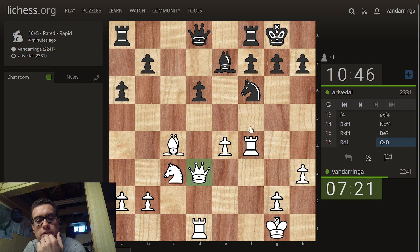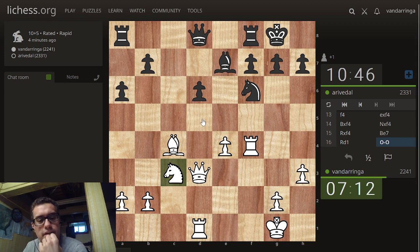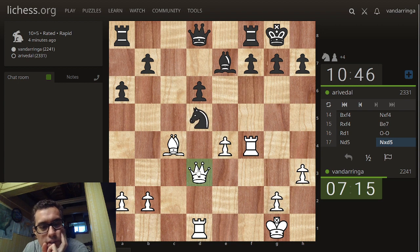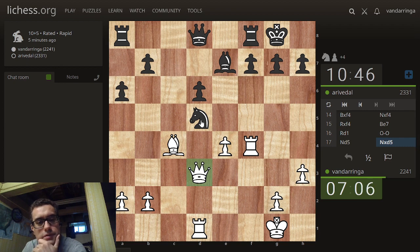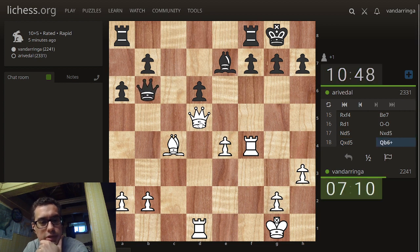He doesn't have any defense on the white squares. I've got this light square bishop. Just knight d5 — let's maybe simplify it a little bit. He takes, I'll take with the queen. That's two pawns threatened, so I'll get the pawn back it seems.